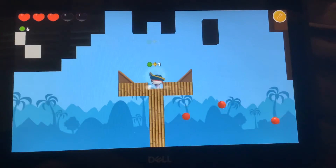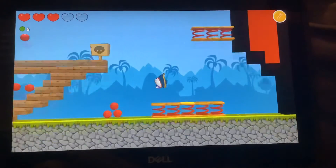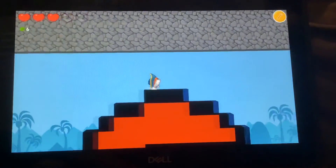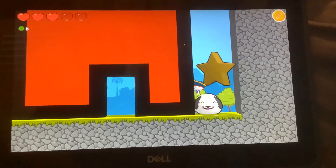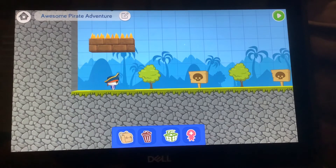I gotta collect these gems and then go on the pirate ship right there and jump on these springs, okay, and go on the Among Us guy. Yes! Okay, I finished the level — I gotta hit the star first. Okay, I hit the star! So that is my CodeSpark island, or world, whatever you want to call it. Thank you for watching. I might make another one or improve it a lot, so thank you for watching — goodbye, have a very very saucy day!